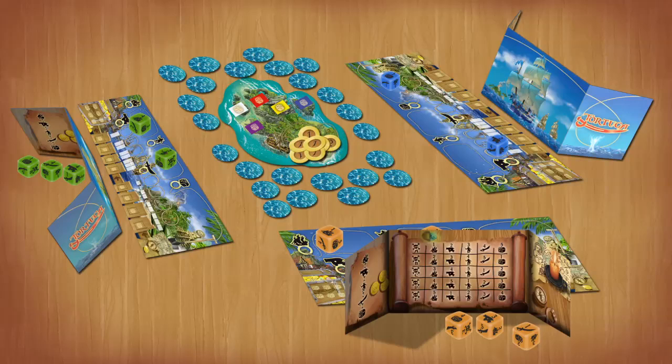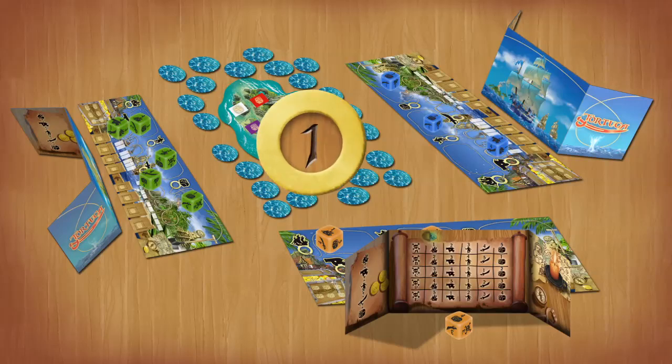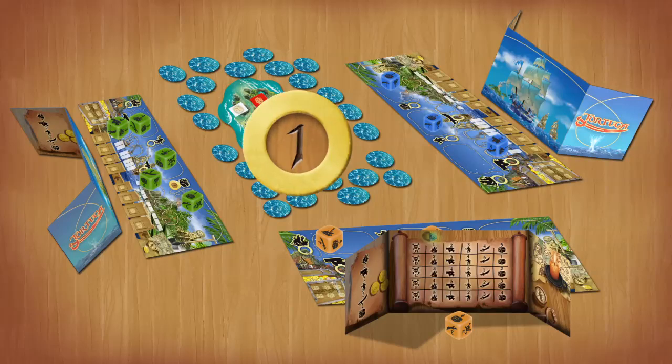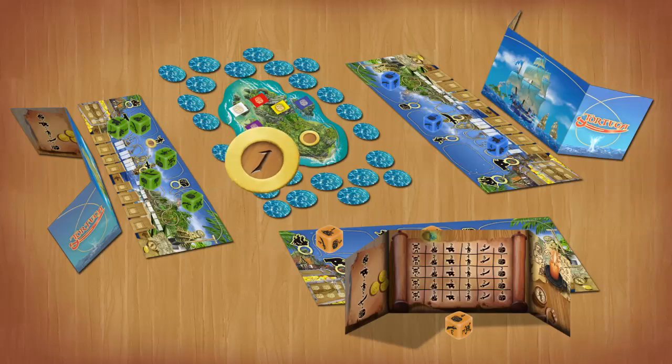All players roll their remaining dice and another choice is made. This continues until all players have assigned all their dice to their player boards. Often a player has assigned all their dice while others may still have dice to roll. This player gets to take a token from the pile on the island and place it plus one side up on any open ring on their player board. This adds a bonus of plus one to that action whenever it is activated with a die placement. If the other players still have more dice to roll, this player gets to either draw another bonus token from the island plus one side up and place it on another ring, or turn their first bonus tile over to the plus two side.